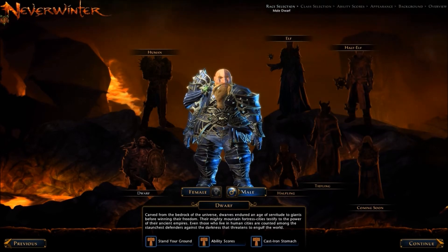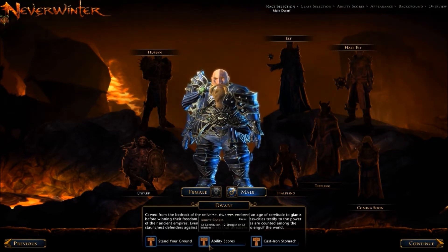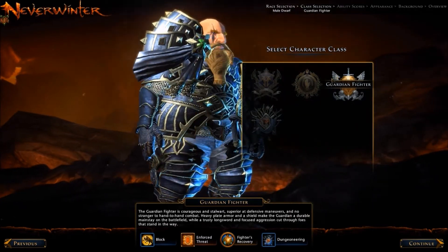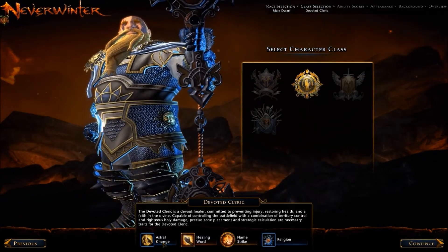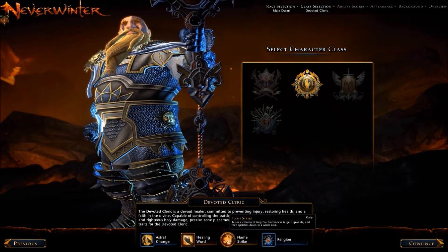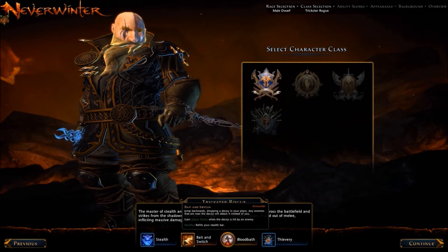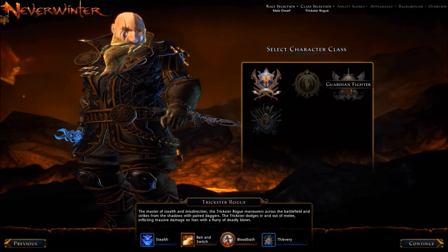Here we have the dwarf character creator. We're going to go ahead and make a male. The racial abilities are Stand Your Ground, Ability Scores, and Cast Iron Stomach. We have the different character classes to look at — there's the Devoted Cleric and its abilities. These are standard across each of the different races, so if you're interested in seeing them all, you can also see them on our video of the Halfling character creator.